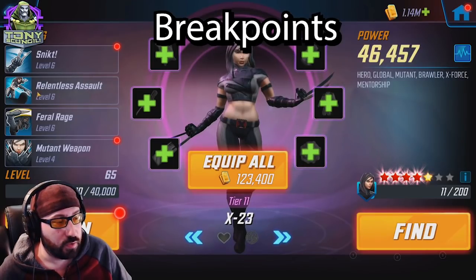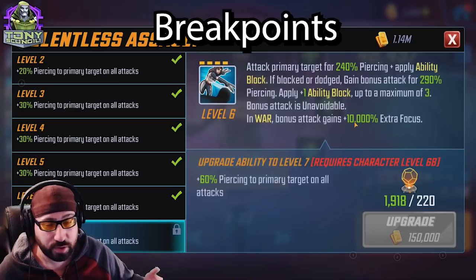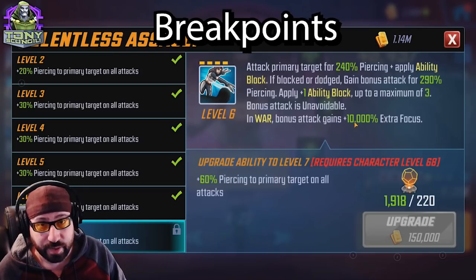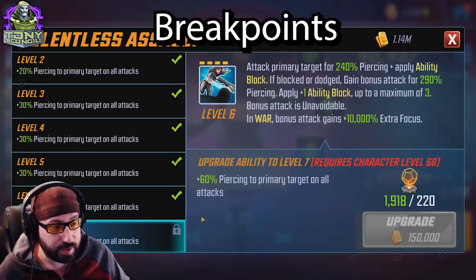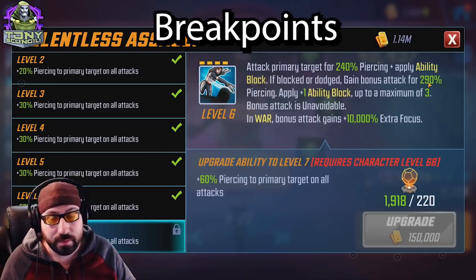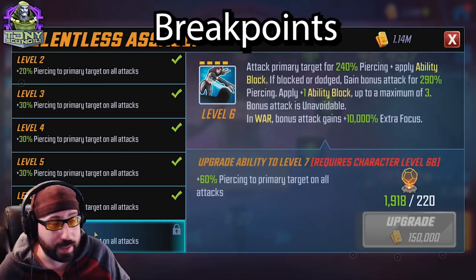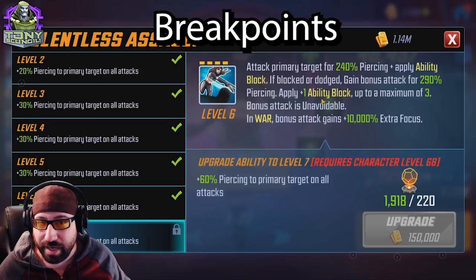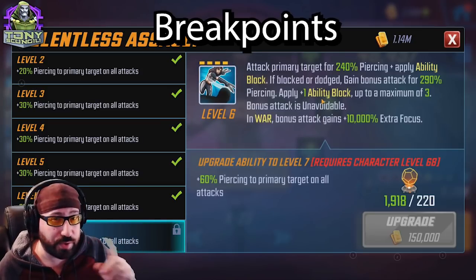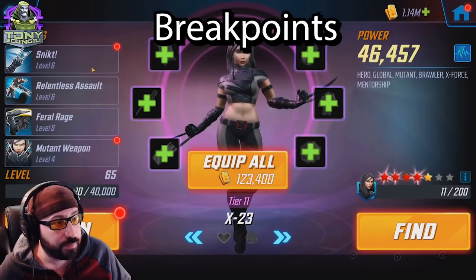Relentless Assault — attack primary target for a ton of piercing damage, apply ability block. If blocked or dodged, gain a bonus attack for more damage, and apply up to a maximum of three ability blocks. In war, this attack gains enormous focus, so it's going to land. The 60% damage increase going up to 350 on the primary target is great. The ability block is the main reason this is so good — as you go through defense up and deflect, even if the first attack is deflected, the second should stick it. This is one of her best abilities in both PVP and war.